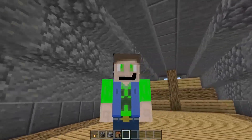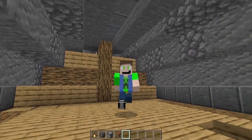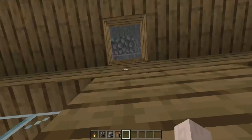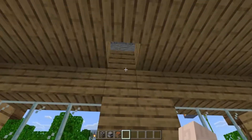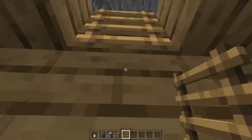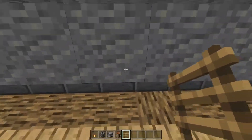Now that we got the first floor done, it's time to do the second floor. First things first, you're going to need either a ladder or a staircase. I'm going to do a ladder here — just build up to the second floor.